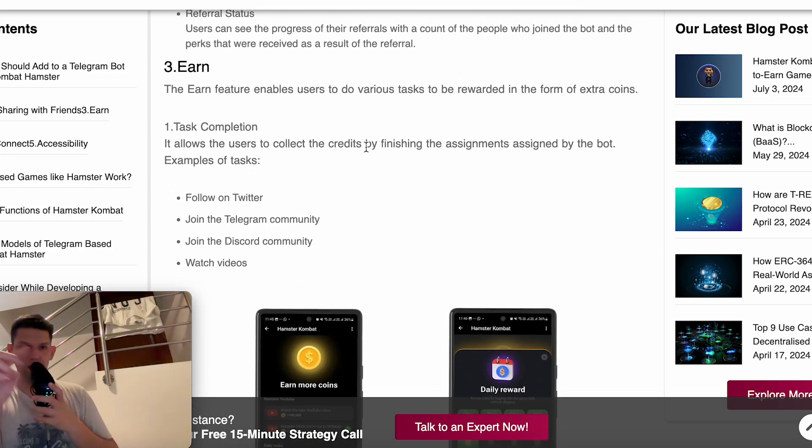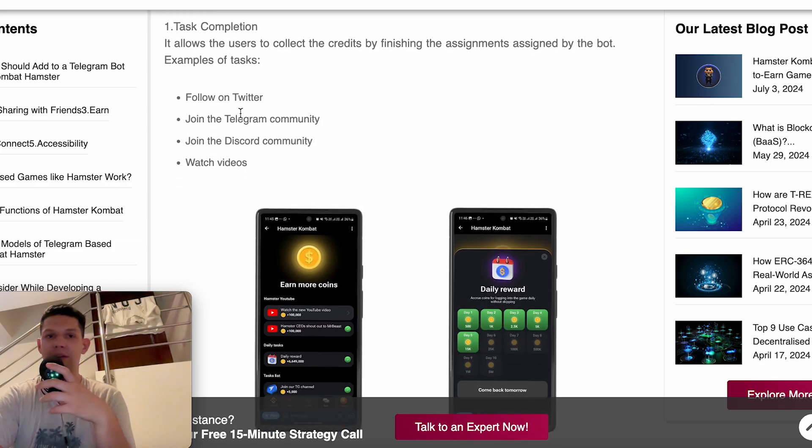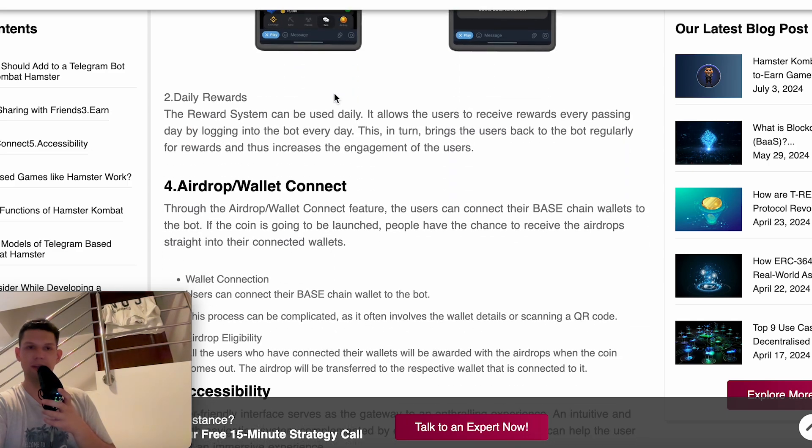Third is the earn feature. It enables users to complete various tasks and be rewarded in the form of extra coins. First you have task completion — it allows users to collect credits by finishing assignments assigned by the bot. Some examples of these tasks include: follow on Twitter, join Telegram community, join Discord community, watch videos, and so on.